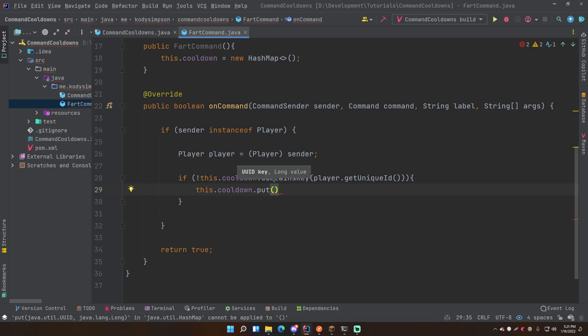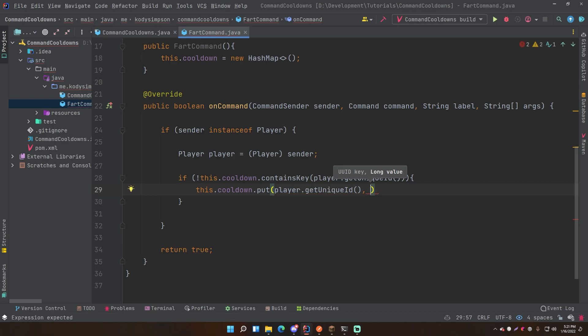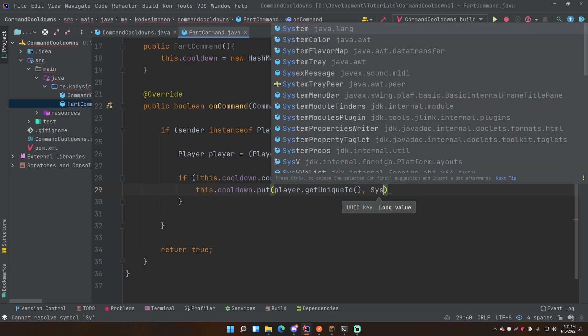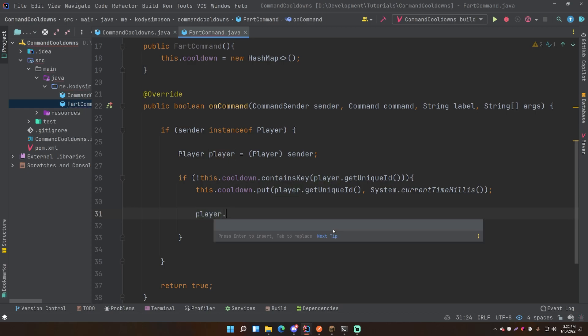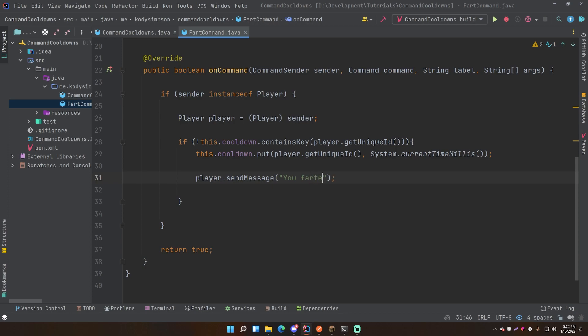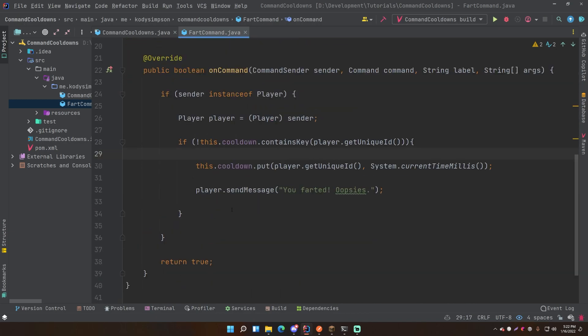The long value stored is the epoch time from System.currentTimeMillis() of when they ran the command. After adding them to the HashMap we run the actual command code, which in this case is a simple message - 'you farted oopsies' - though in a real plugin you could have as much code as needed. So far this lets you run the command if they're not in the HashMap. Otherwise, if they are in the map, we need to do more checking.